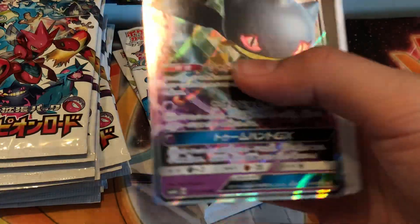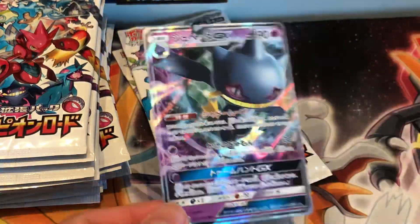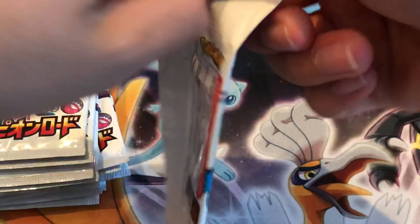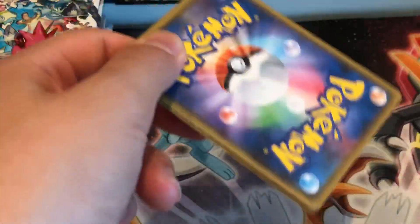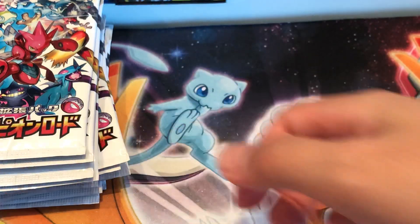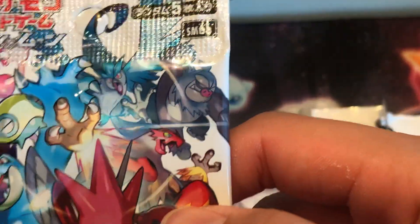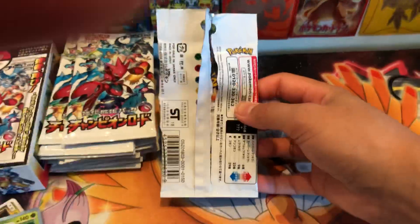Oh, and we have this person — I forgot his name — but we have this GX. Not the best, not completely the best. I'm still waiting for like maybe a trainer full art, if there is one, or a Hyper Rare, because I haven't pulled a Hyper Rare in ages. We're hoping to see one of those. Oh, there it is — it's someone. Finally remember — this guy is called Oranguru. Yeah, I like that name. Pretty Gucci.